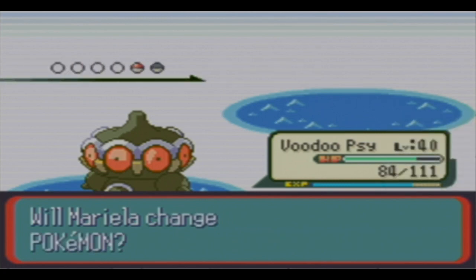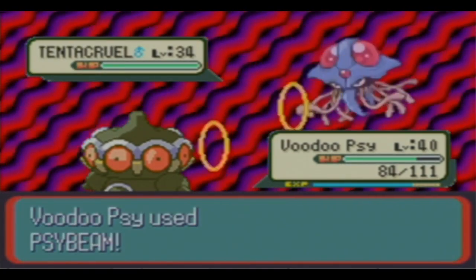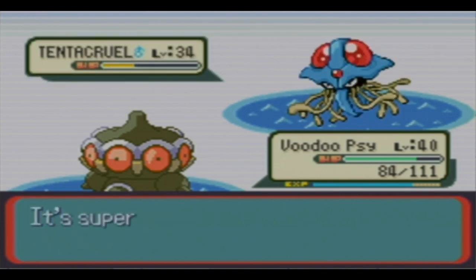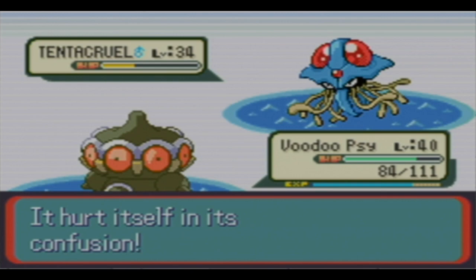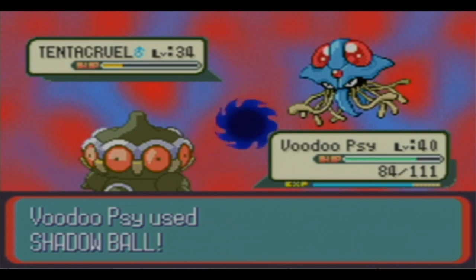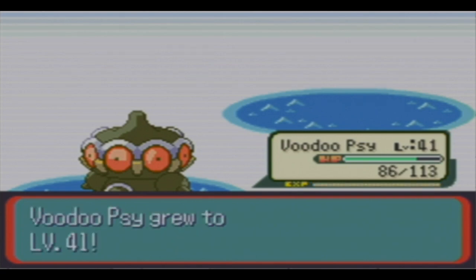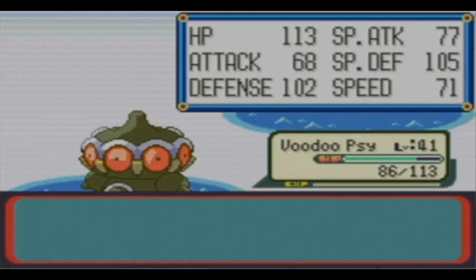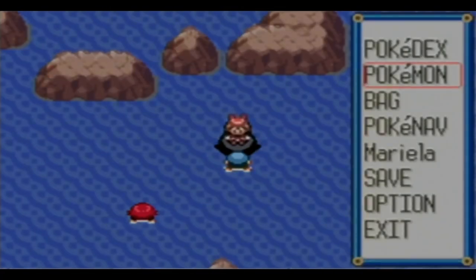After we defeat the 8th gym leader, or just once we're ready to get towards Victory Road, that's one of the things we'll do - go to the game corner and buy those TMs, as well as the department store. For now there are going to be some trainers that still have weak Pokemon, so we'll keep these not-as-strong moves for that.